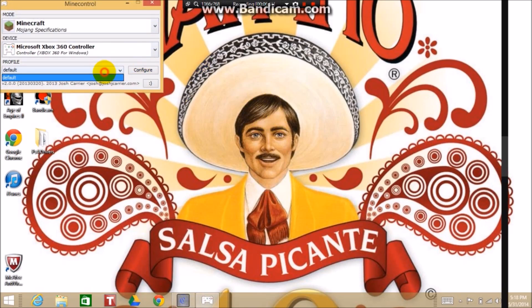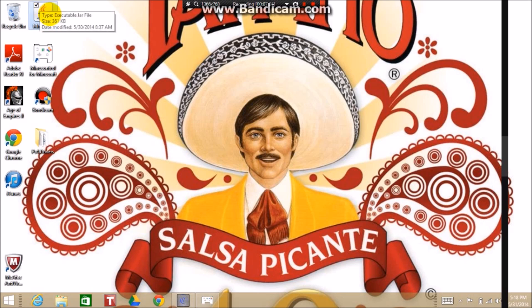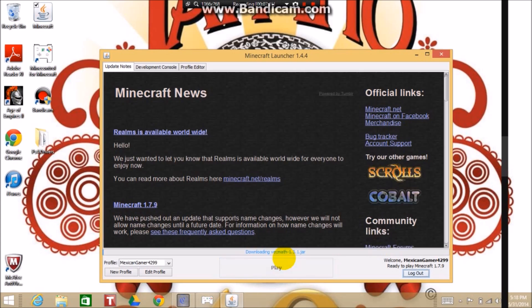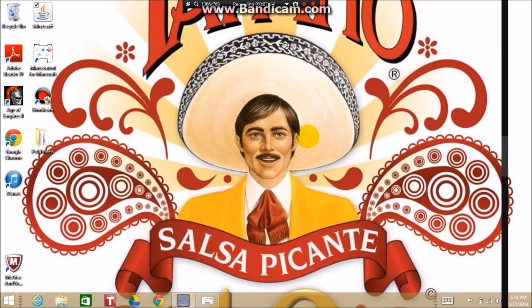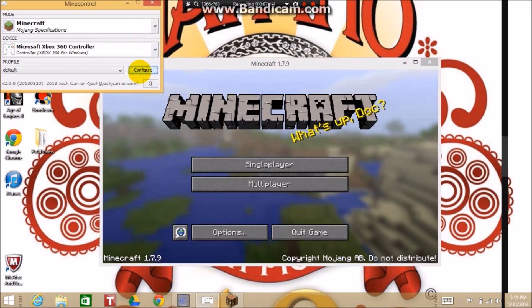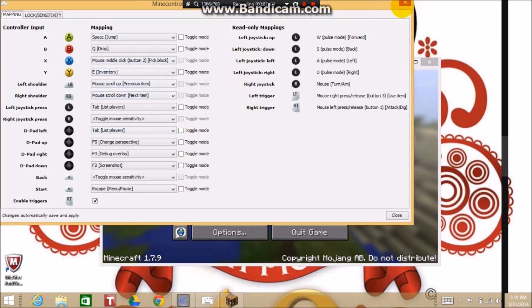If it doesn't work, just leave a comment and I'll try to figure it out. This is what it should say: Microsoft Xbox 360 controller. Minimize that, open up Minecraft, and it should work. I'm moving my right analog stick for this. The only thing I had a problem with was that every time I pushed L2, it would glitch on me and it wouldn't stop placing blocks. So it's kind of the same as PS3 — nothing different, it's like the PS3 edition. But you can change the settings in here if you want — just go in here, put configure, and mess with it however you want.